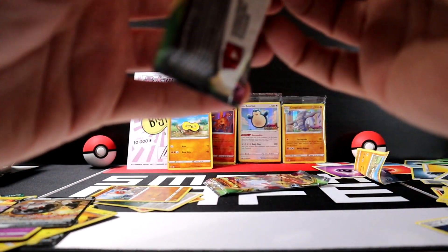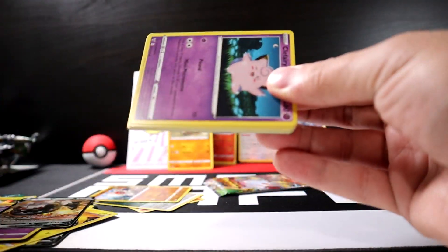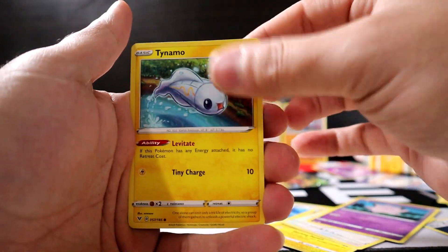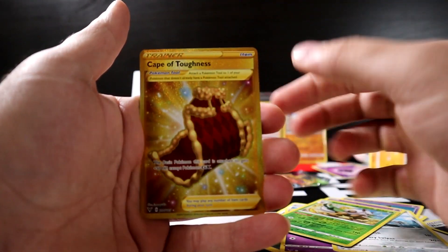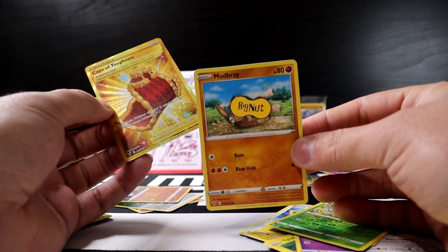Last two packs. We have to feed the big nut in order to get what we want — let's see if it works. Three to the front, get rid of energy, Ferroseed — oops, bent that card a little — Milcery, Meowth, Snorunt, Shiftry, and then... it works! The big nut is good luck!